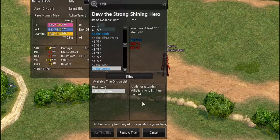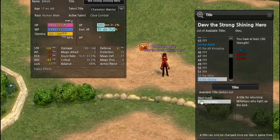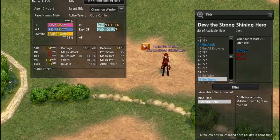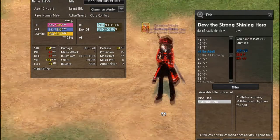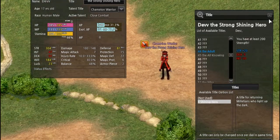The second title option, or available title list, these are just miscellaneous things. You usually get them via events, like Shining Hero. On my hero character I have more, like Sao Nishida and MapleStory titles which give specific buffs. But this one only has Shining Hero, which is primarily cosmetic — as you can see down here, it makes me sparkle.